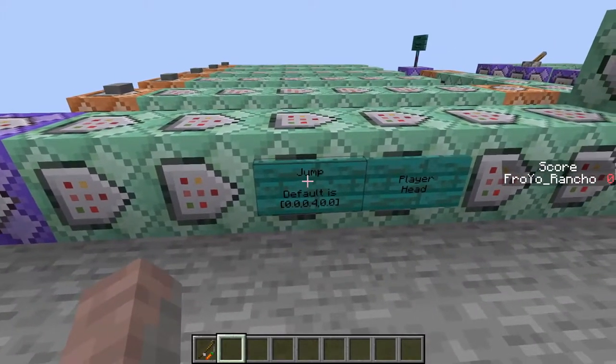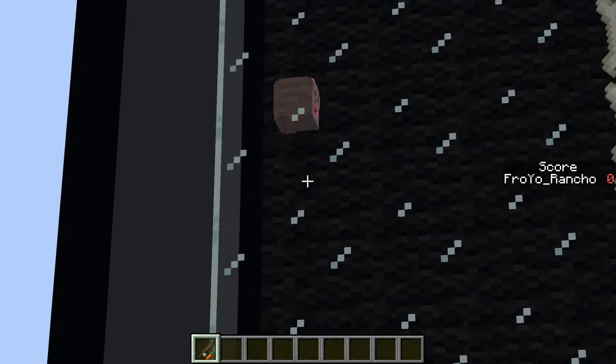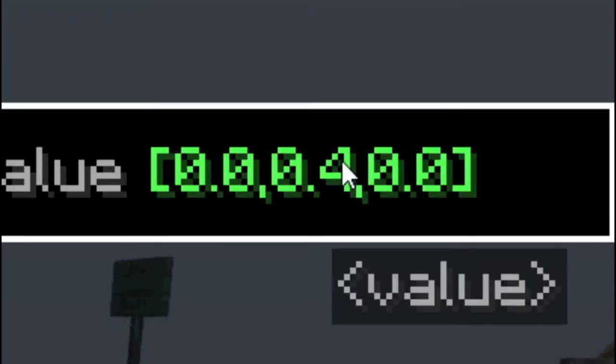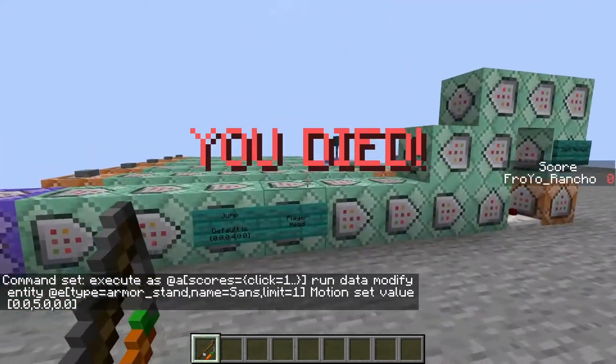So this first one is jump — you can change how much the little character jumps. If you set this one to, instead of 0.4, you can maybe change that to 5.0. Quite a big jump, actually. Significantly harder to control.